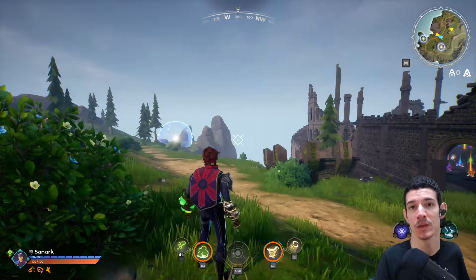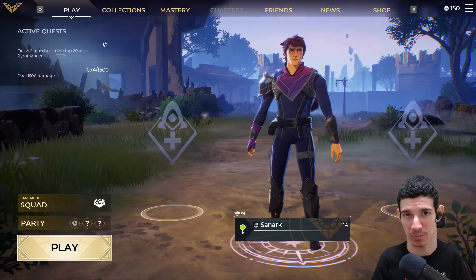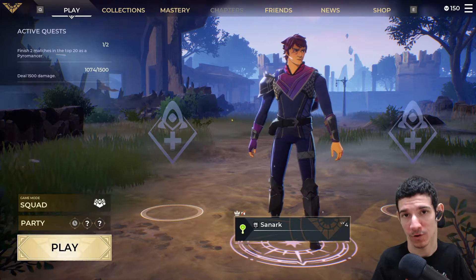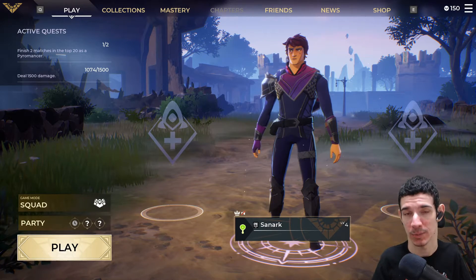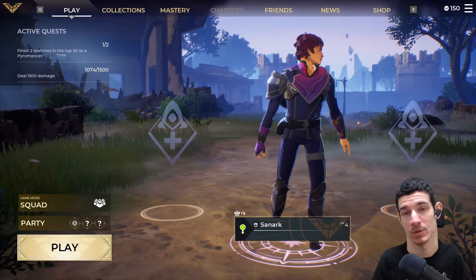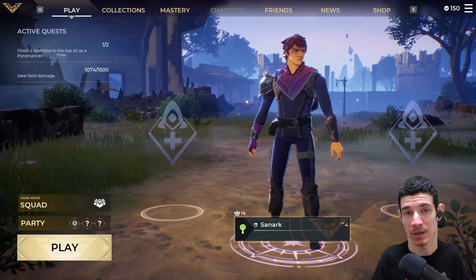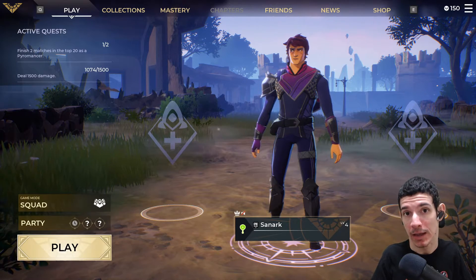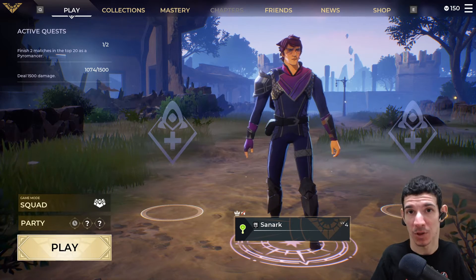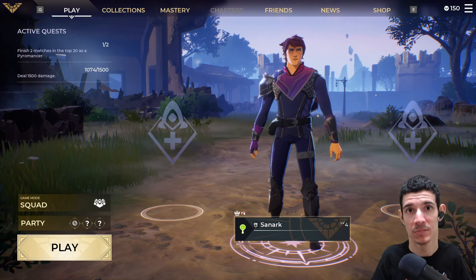That'll do it for my hands-on look at the accessibility in Spellbreak. My feedback would be to add toggles for levitating and jumping to make it easier since I'm having to hold two inputs at the same time. Also, when the toggle for auto-run is on, make sure spells can still be cast and auto-run continues. Since Spellbreak is a multiplayer game, it does not have text-to-speech or speech-to-text for its chat — it needs to have it under the CVAA and hopefully will soon. If you have any more feedback on how to improve accessibility in Spellbreak, leave a comment below. Until next time, keep leveling up.